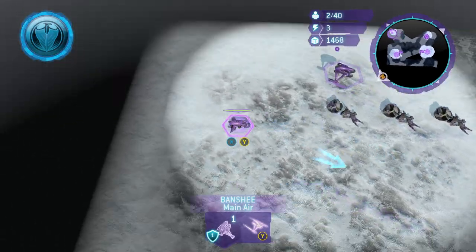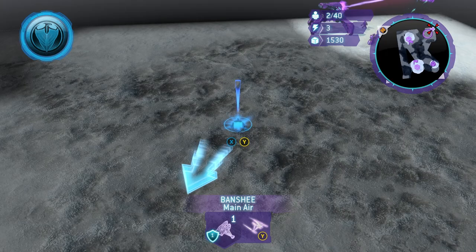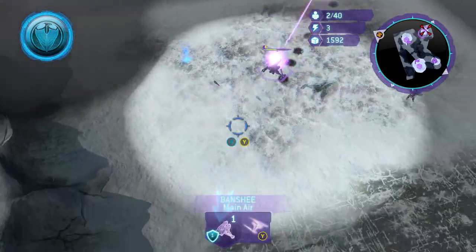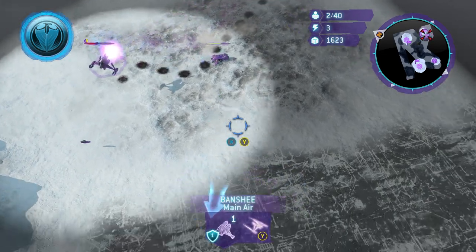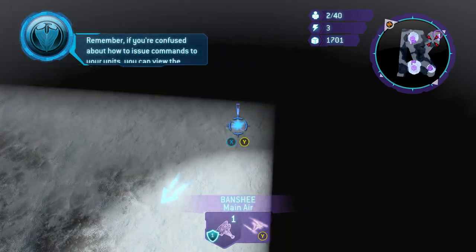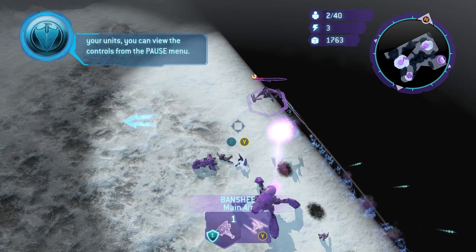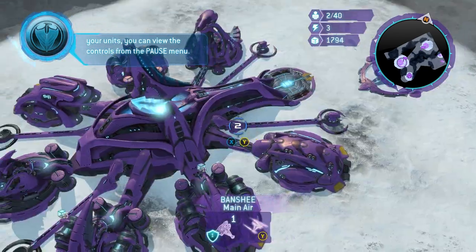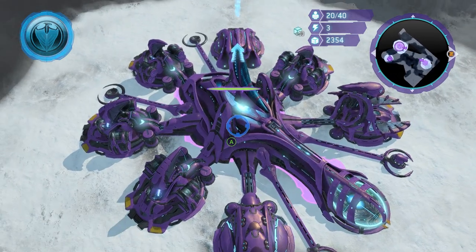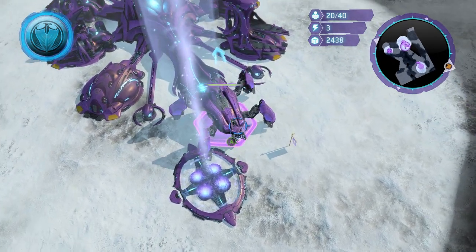Somebody on my stream called them the Guardians of Chasms — just a lone little Grunt there. The second Locust is actually gone, I don't know where he went. It's just a cool little Easter egg. Now I'm going to save up some cash until we get about 6000 worth of resources.